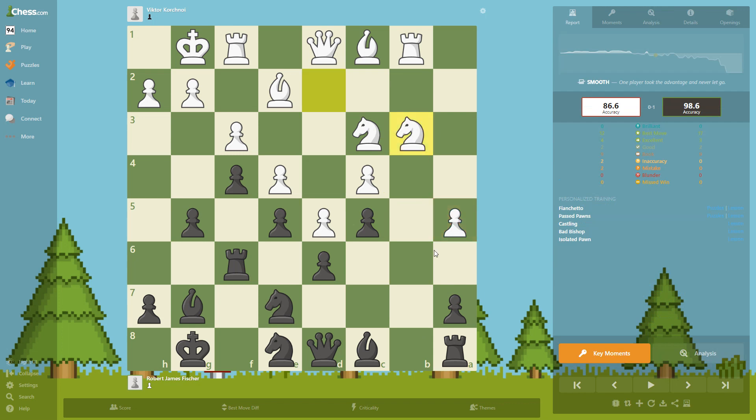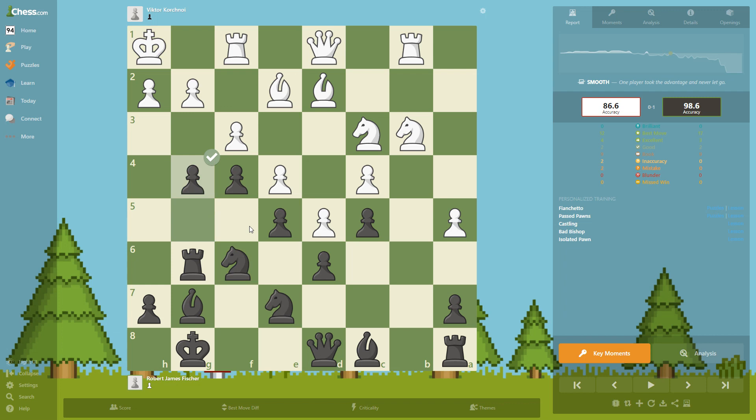The knight goes here protecting this pawn. Now Fischer is going after the key push — g4 — trying to open up some lines, open the king, and deliver checkmate. This move is supporting that pawn push, and finally we have the g4 push. The knight takes, and now this rook wants to go here to protect the king.